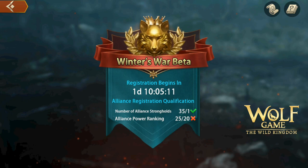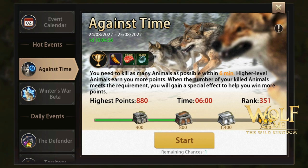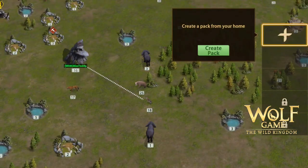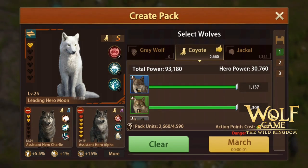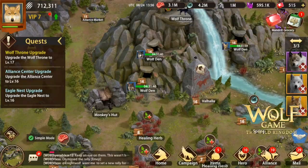Aside from the campaigns, there are other events in Wolf Game. For example, there are daily tasks and special events — one of them is Against Time. The mechanics for Against Time give you six minutes and three chances to kill as many animals in the wilderness as possible. The higher the level of animals you kill, the more points you get, and reaching point thresholds like 400, 800, and 1,400 lets you open corresponding chests.